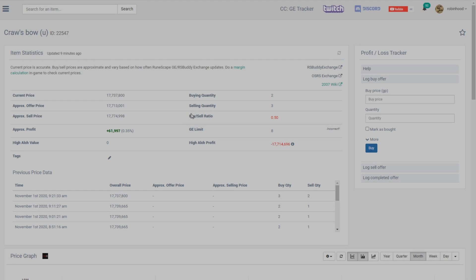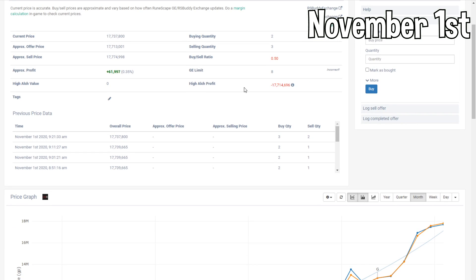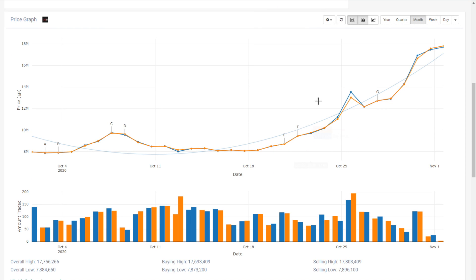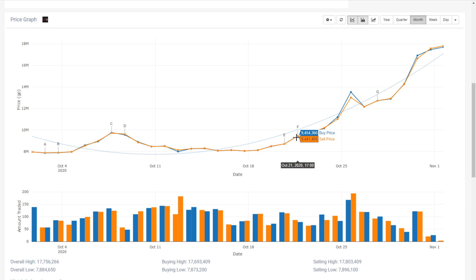It has been quite a few days since my last update. Today is actually November 1st, and I've decided I'm going to sell my investment. Looking at the last month, the Craw's Bow has gone up a lot in price. There has definitely been a lot of up and down, but for the most part it has been steadily increasing. We bought them at about 9.6 mil, and we're looking to sell them somewhere between 17 and 18 mil — so that is a massive appreciation.